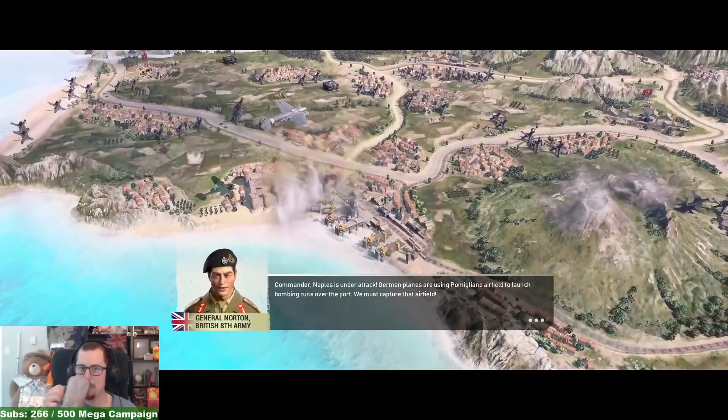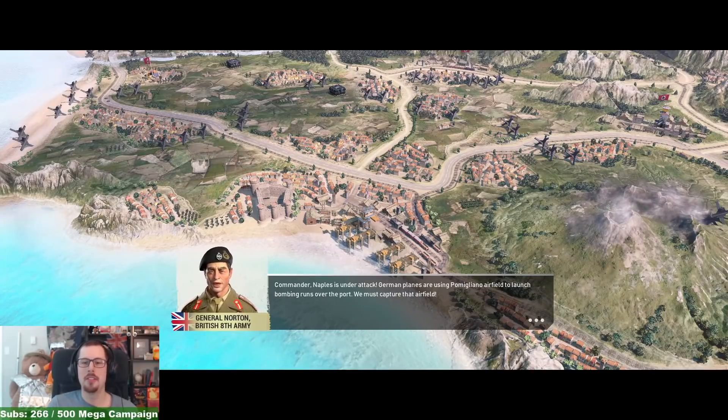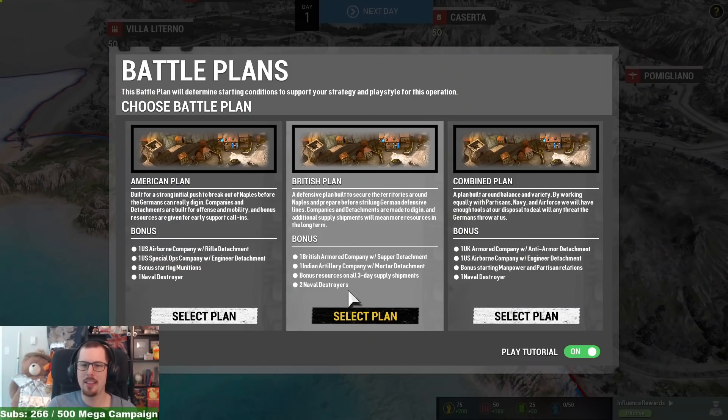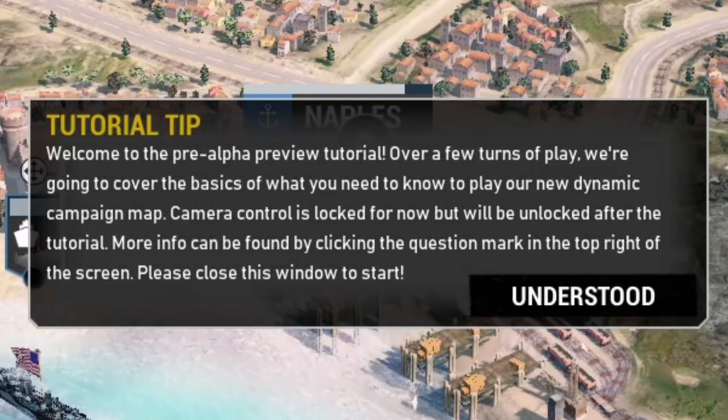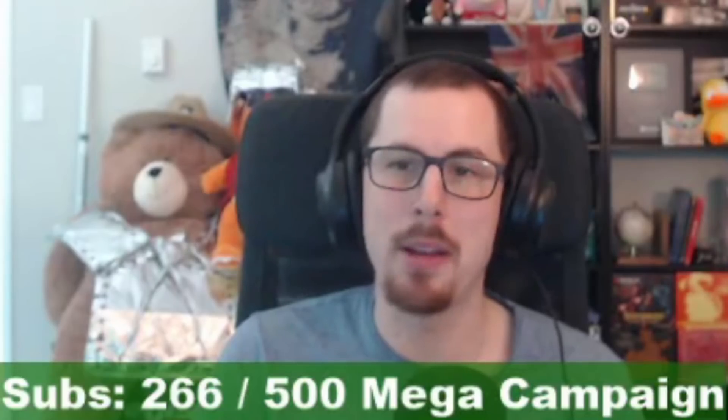Commander, Naples is under attack. German planes are using Formigliano airfield to launch bombing runs over the port — we must capture that airfield. I'm going to go for the British plan. Welcome to the pre-alpha tutorial. Over the next few turns, we're going to cover the basics of the new dynamic campaign map. I like the idea of the campaign map.